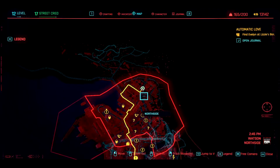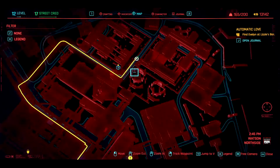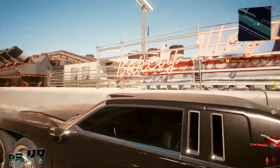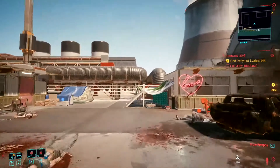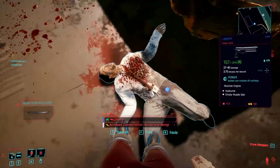The next item on our itinerary is the legendary corporate jacket, located just a bit south from our previous item. Look for what looks like two large silos of a nuclear power plant. Just jump over this railing and you will eventually come across this corpse right here, which has our item.